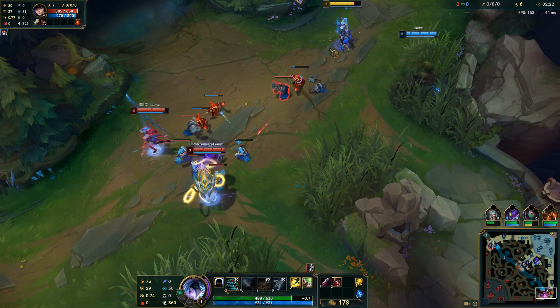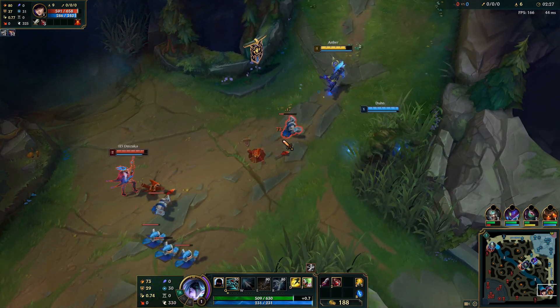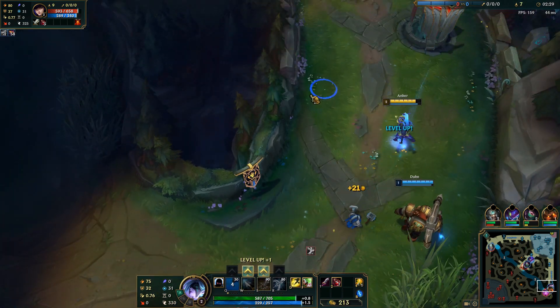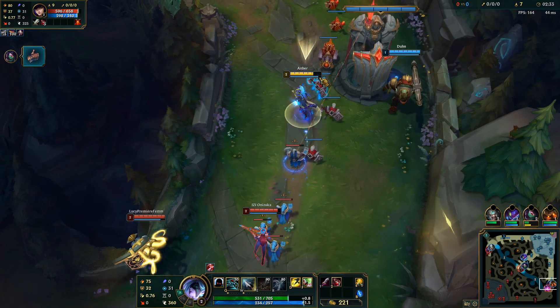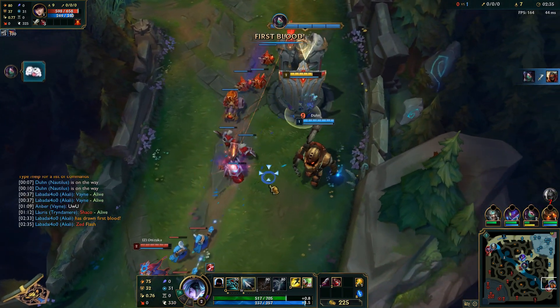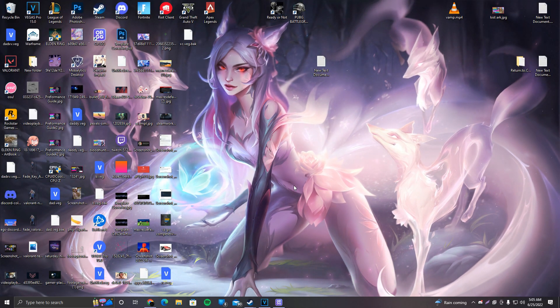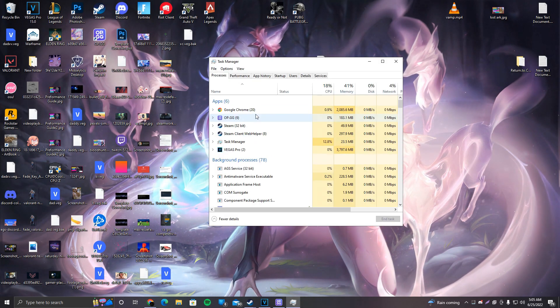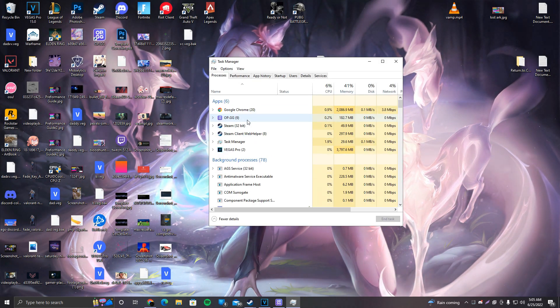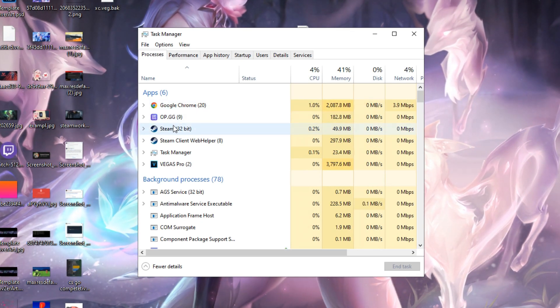Now we'll get back to the desktop. I'm going to show you the bonus I promised — how to optimize Windows to run League the best it can. Right-click on the taskbar, go to Task Manager, and make sure to close everything you do not need while playing the game — for example, an internet browser, the op.gg extension, Steam, and so on.